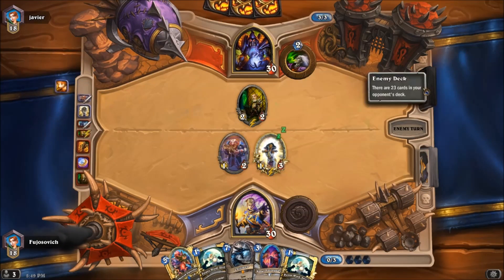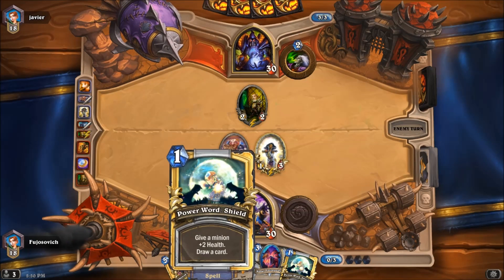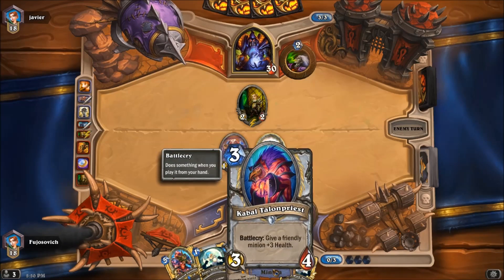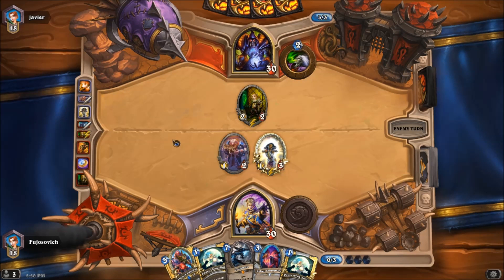If this is some sort of zoo deck, well, we haven't seen the likes of this in a while. But because we now have two Power Word Shields and a Cabal Talon Priest, I'm expecting we'll be able to do some fun stuff in this coming turn, at the very least.